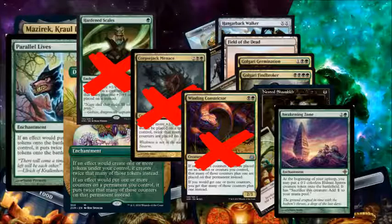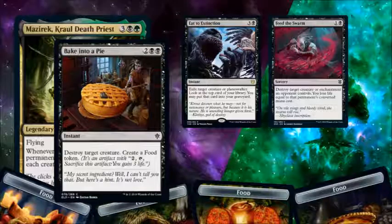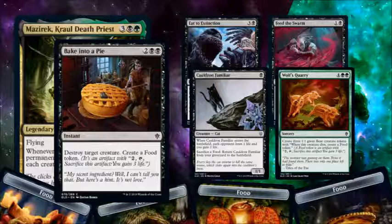As far as the +1/+1 counters go, I'm not running Hardened Scales, Corpse Jack Menace, Winding Constrictor, or a bunch of others. The deck literally filled itself up so fast — Corpse Jack Menace was in there for a while and I wound up discarding it more often than anything else. I might find a way to sneak in Hardened Scales just because it works regardless of what happens. And yes, I am running Bake into a Pie as removal, but I don't really seem to have the room for Eat to Extinction or Feed the Swarm. I'm also not running Cauldron Familiar or Wolf's Quarry. Cauldron Familiar just doesn't do it for me — yes, the cat can come back as long as you leave food on the table for it, but there are just other things I could use. And Wolf's Quarry personally seems to cost way more than it should for what you get out of it. But that's just a deck building choice.